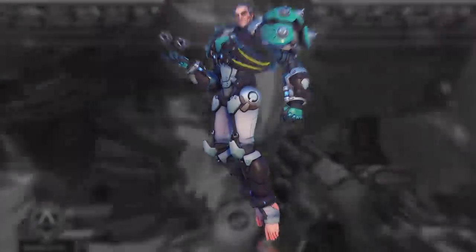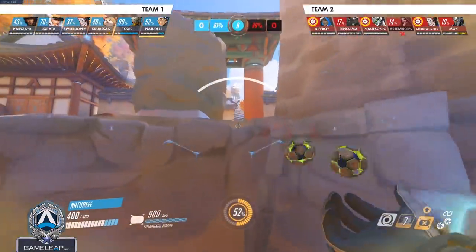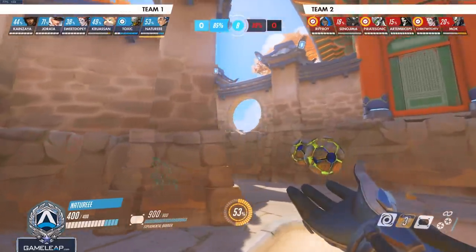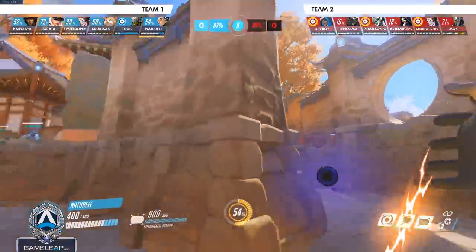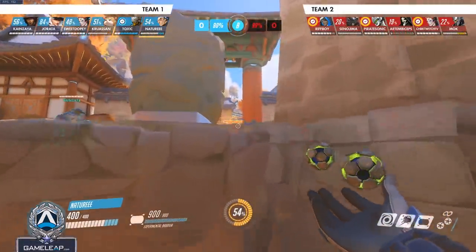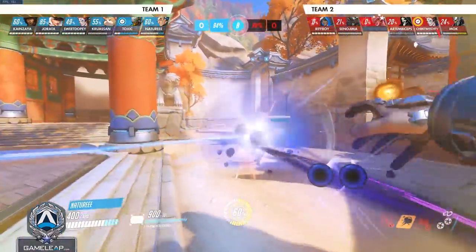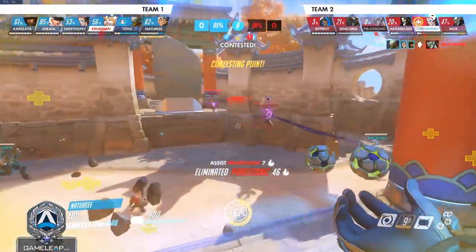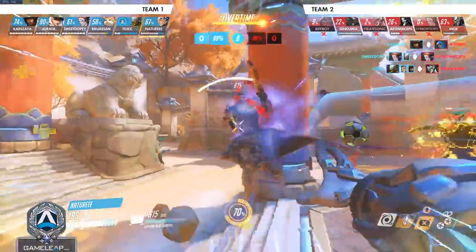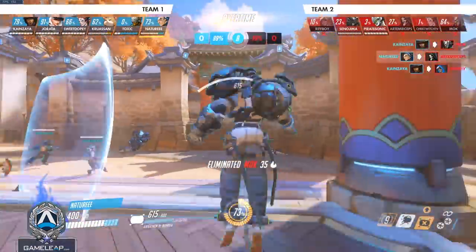Moving on to character number nine, we have Sigma. Sigma needs to use his shield more like an ability and not like a main tank shield like Reinhardt or Orisa. The biggest mistake I see most Sigmas make is using their shield on the frontline and treating Sigma almost like a main tank, when in reality he almost fills the off-tank role more. Sigma's shield should be used to block giant amounts of spam damage or powerful abilities such as Hook or nade. Natural cover is Sigma's true base of operations, so always play around natural cover to keep your shield health high so you have it when you need it.